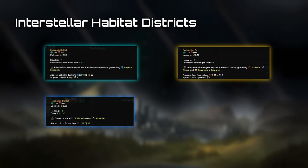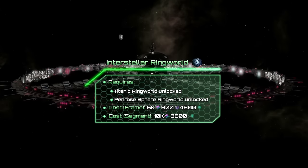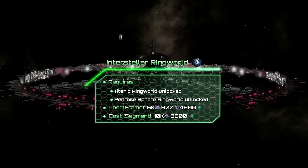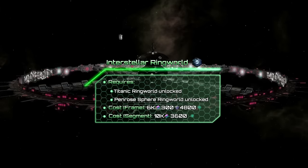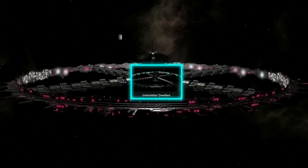The interstellar habitat has three districts: a Habitation District, a Research District, and an Exploration Bay District for Minerals, Alloys, and Engineering Research. If you have Titanic Ringworlds and Penrose Sphere Ringworlds unlocked, you may research Interstellar Ringworlds and build one around your habitat to further extend its living space. Similarly to the Penrose Sphere Ringworld, this megastructure also has a starting origin.